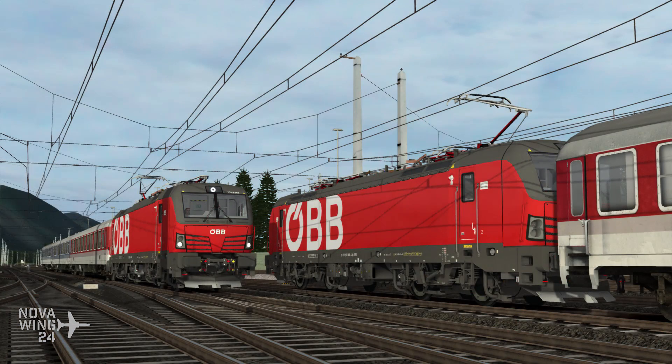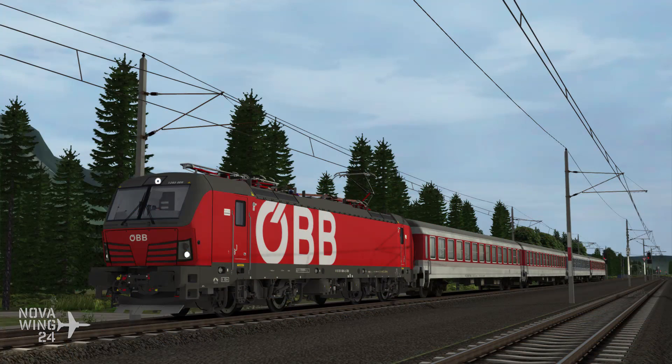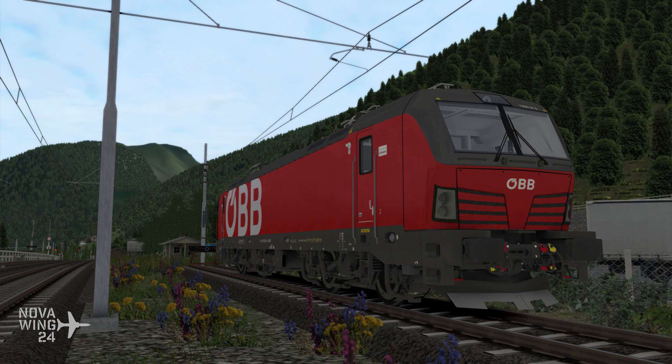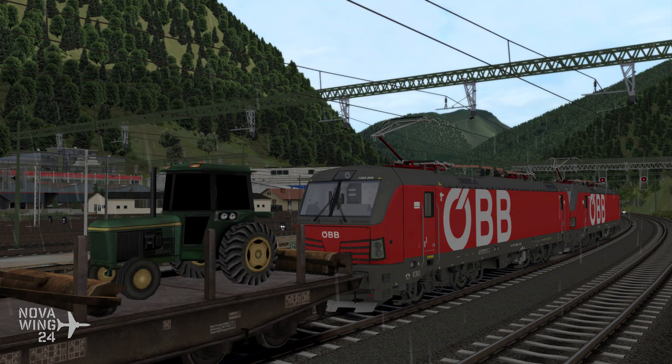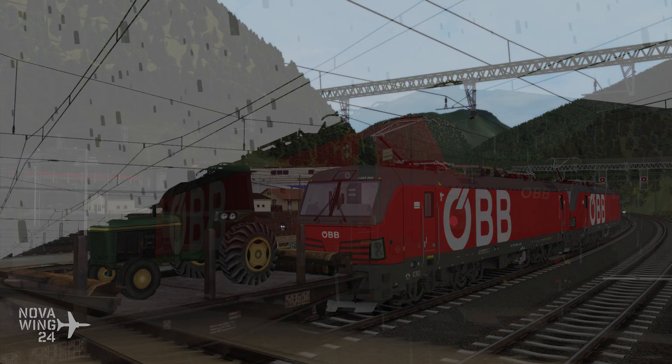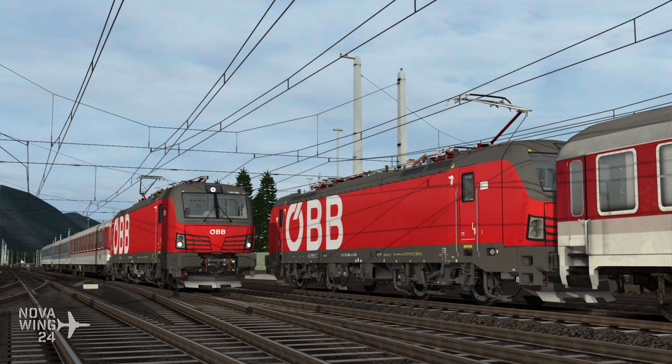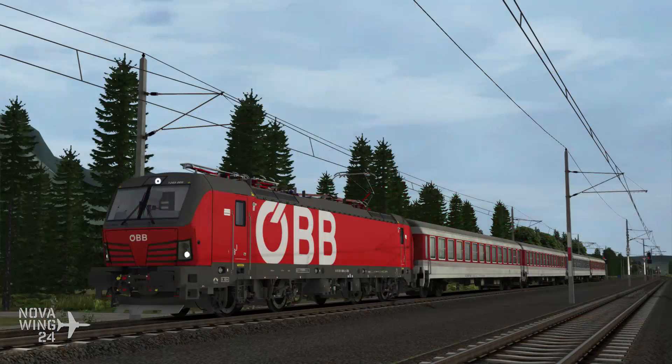The ÖBB 1293 is able to operate multi-national services between various European countries — not only Austria, but also Germany, Hungary, the Czech Republic, Slovakia, and Italy — hauling both passenger and freight. It includes a highly detailed 3D model, fully implemented driving cab with all onboard electric systems, 25kV and 3kV variants, full implementation of authentic ETCS, PZB, and LZB operation, full cruise control setup, and full modelling of the braking and anti-slip protection systems.